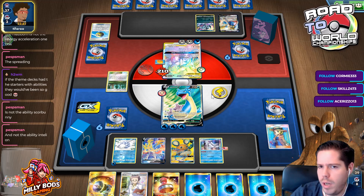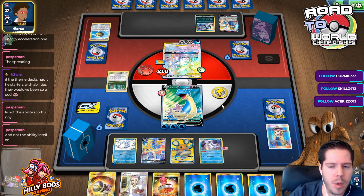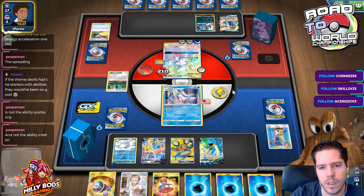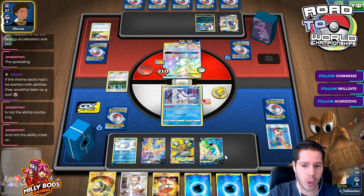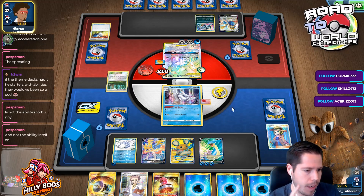So we trade three for three and I am okay with that trade — completely okay. I wish I had a Lapras. It's not bad at all. It's a good thing I attached that extra energy though — if I hadn't attached that extra energy then I might have been in trouble.